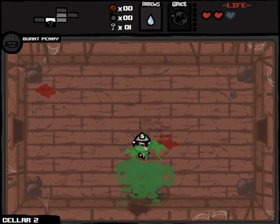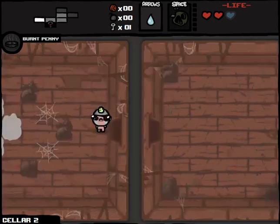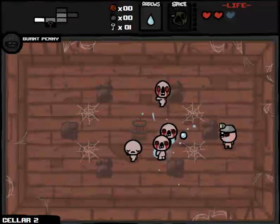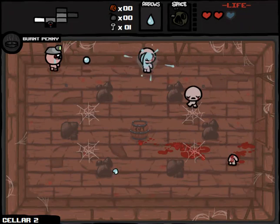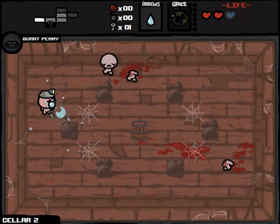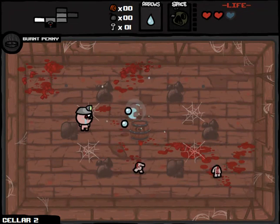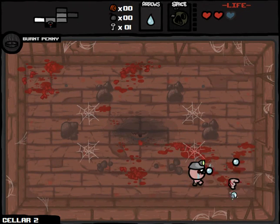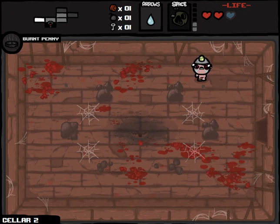We can see the map so we can use Bob's Rotten Head here. If there's a blood bank and we find more bombs, we should be able to milk a blood bag out of it. I thought maybe we could get him with the TNT. Almost got hit there — that would have taken off one full Spirit Heart, which would have been disappointing. Extra penny and extra bomb — that's fantastic.